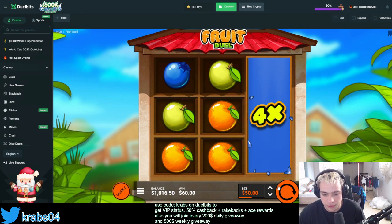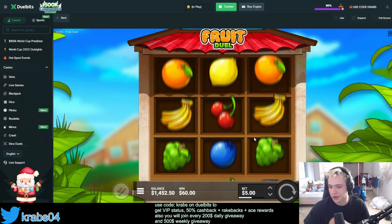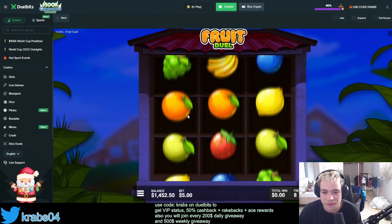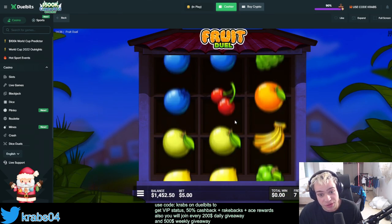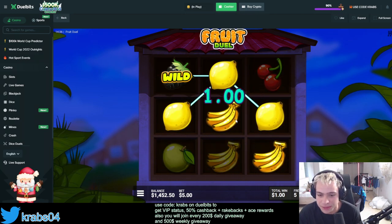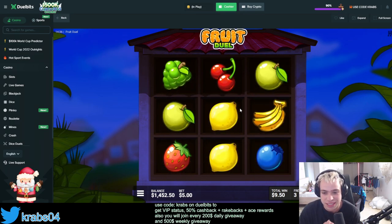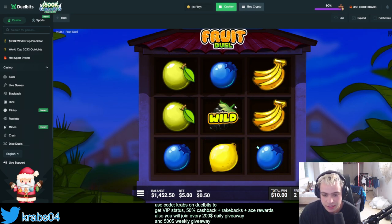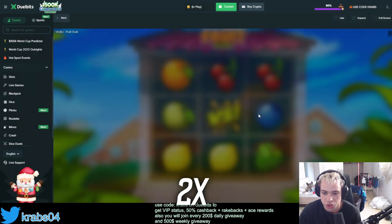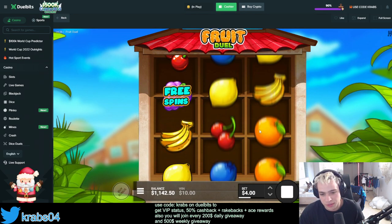Let's do the bonus for 400 dollars — here we go baby. On the bonus, you just get the versus randomly — you can get one, two, or three versus. I believe I got three versus once and it was insane. Let's see what we can get here. So far we didn't get a single versus — three spins left. This is basically like the Wanted Duel bonus but with only three reels. 10 dollars out of 400!